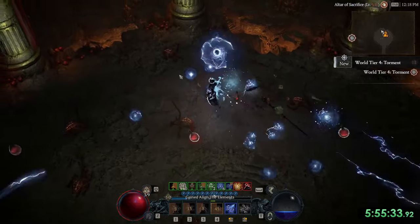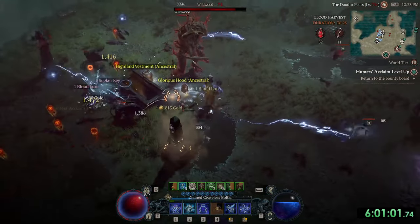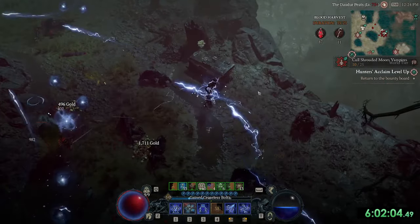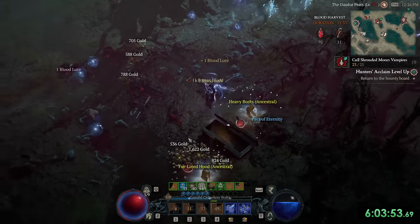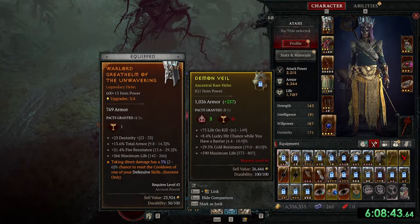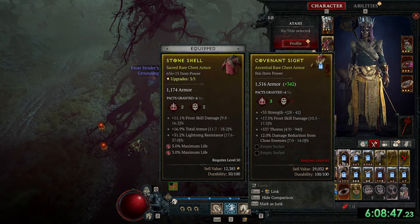After beating the capstone dungeon and going to world tier 4, I tried the same trick — looking for blood harvest chests and trying to avoid fights since I am only level 50. I got so many ancestral drops. What a collection of upgrades. There was even one chest armor with 866 item power.